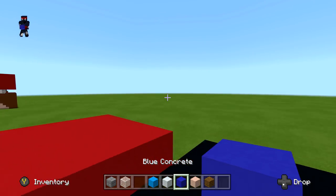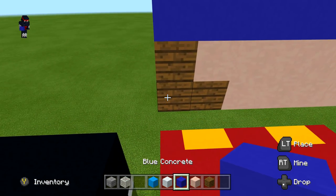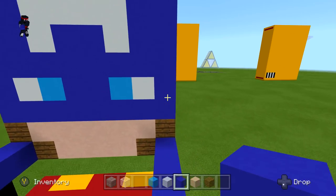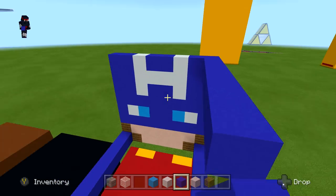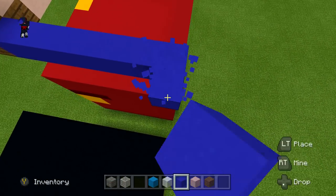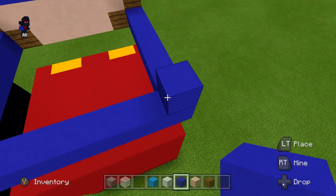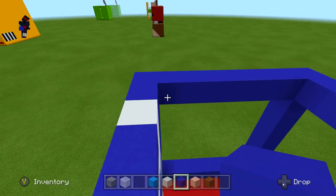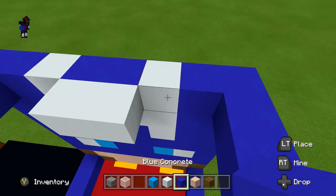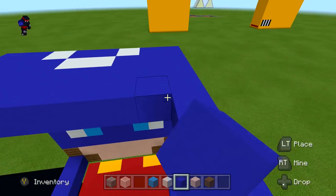For Captain America's mask, we're going to make everything blue since the mask covers his whole head. Take all four corners back seven blocks with blue concrete, connect them all, then fill everything in with blue. I also recommend closing the 'A' shape by placing the two corner blocks on the front. You wouldn't see it from the floor anyway, but it adds to it.